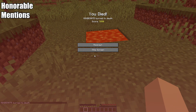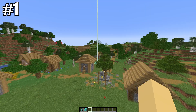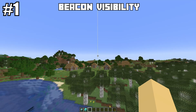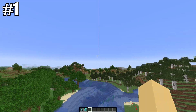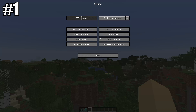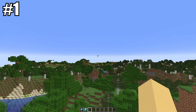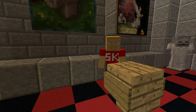Number one is beacon visibility. Beacons are one of the most useful blocks in Minecraft, granting effects such as haste, regeneration, strength, and more, and are used as decoration for their beautiful beams. The visibility of a beacon used to be only 256 blocks away — now it is 1,343 blocks away, over five times the old distance. You'll be able to see that beacon from way farther away than before, depending on your render distance.